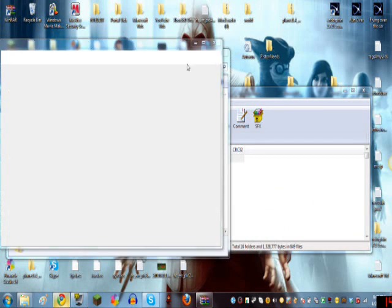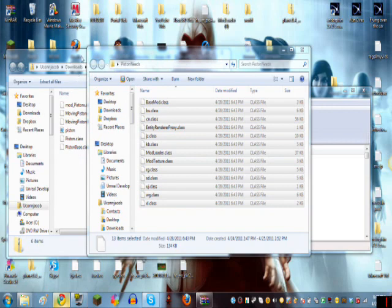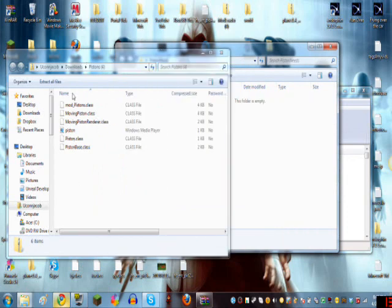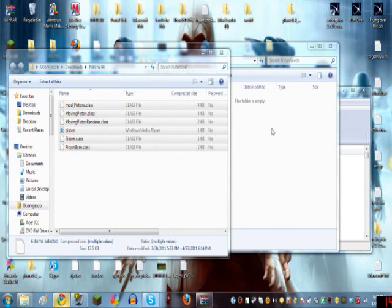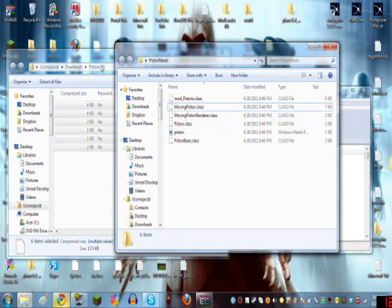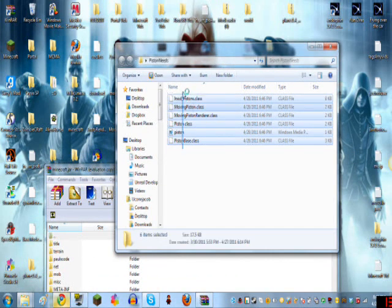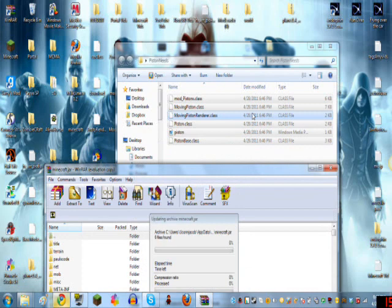I'm going to need to extract to this folder again. What I do usually is just delete everything that's been there. Now what I have to do is just move that there, and drag that there too — all into the Minecraft jar.